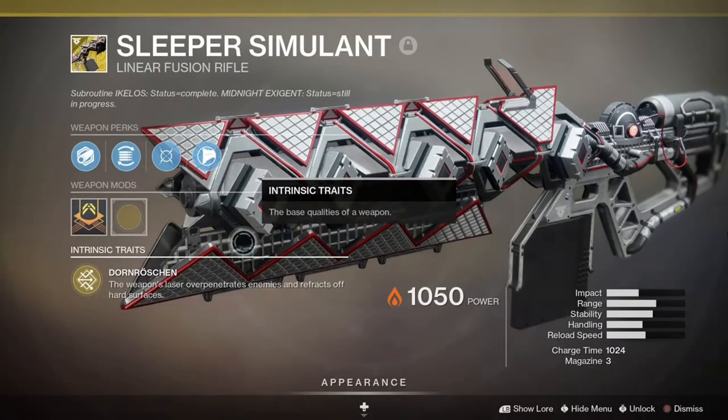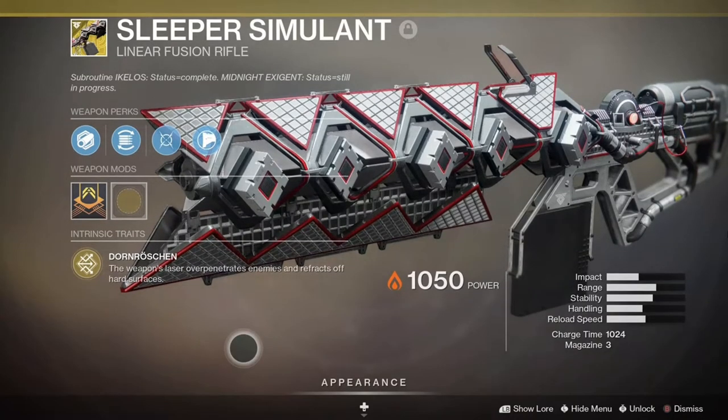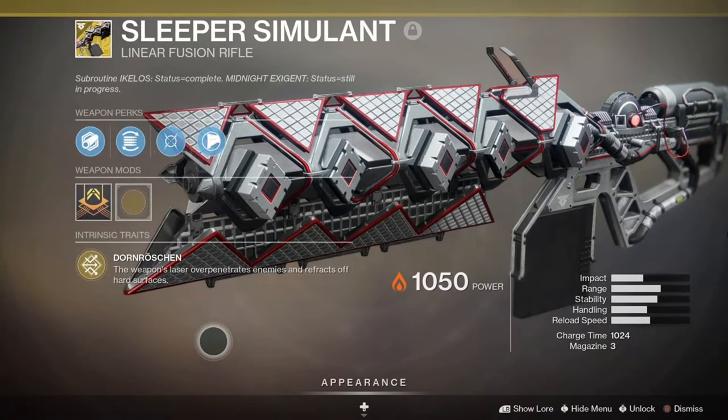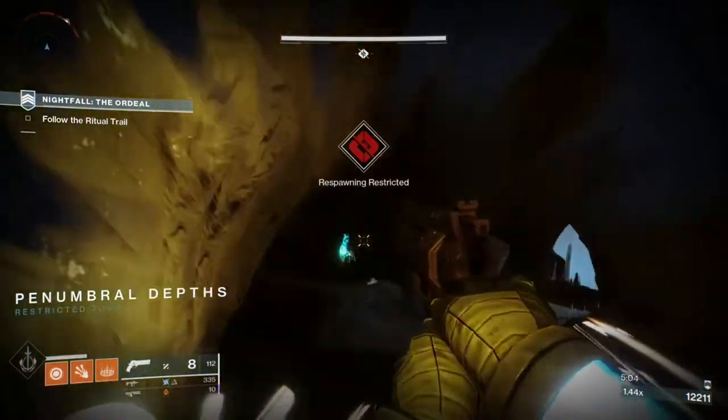Finally for the weapons there is the Sleeper Simulant linear fusion rifle. Its exotic perk Sleeping Beauty over-penetrates targets and ricochets off hard surfaces, splitting the projectile into more projectiles that also over-penetrate. Unfortunately, even though it is a gift from Rasputin it won't create warmind cells — but even without the catalyst it's still an absolute beast of a weapon.